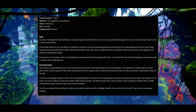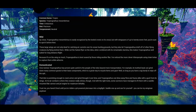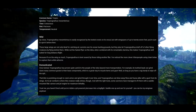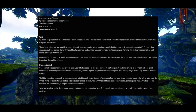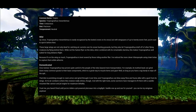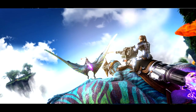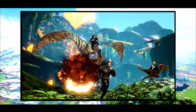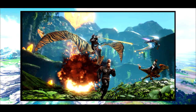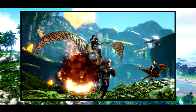Once tamed, the Tropicathanis has proven quite useful to the people of the isles beyond mere transportation. For example, its toothed beak can grind down many common goods to their base components, which is a great way to recycle items and gear — so long as you've got a rag handy to wipe off the spit. Its bite is punishing enough to crack armor and grind through it over time, and with all the right tools, some survivors have managed to fit them with a saddle-mounted flak cannon and a jet engine for maximum lethality. Trust me, you haven't lived until you've ridden a jet-powered pterosaur into a dogfight. Saddle up and see for yourself.